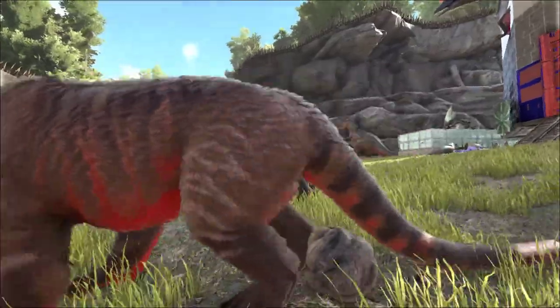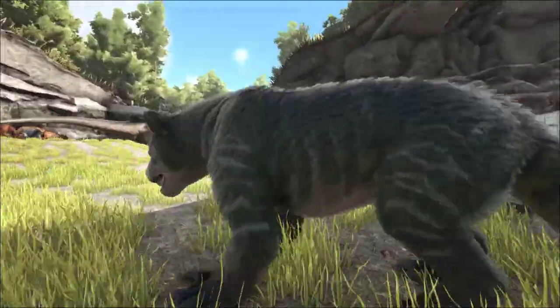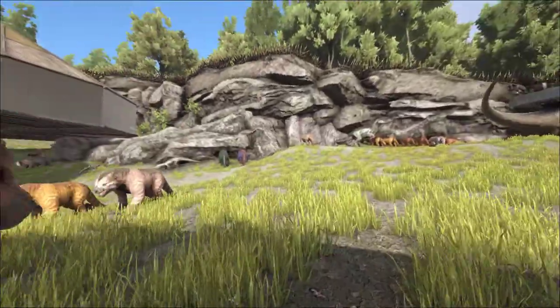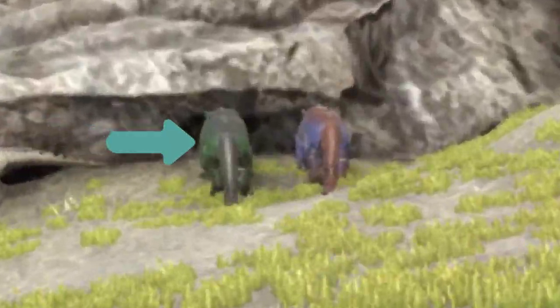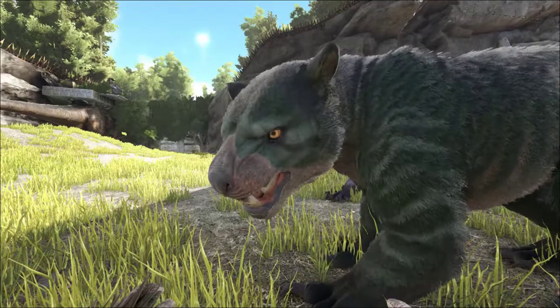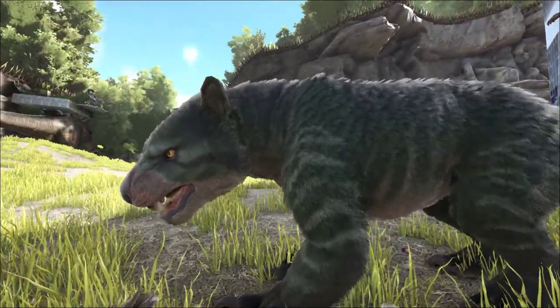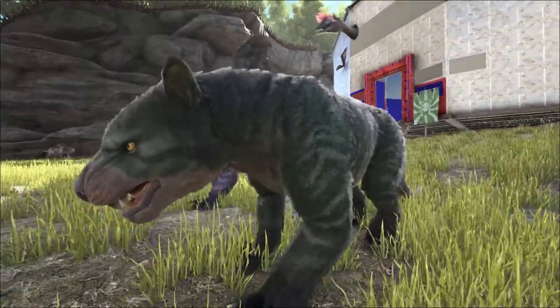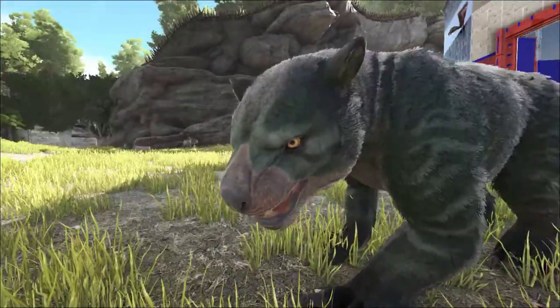Next up we have a lovely dark green body mutation, and actually his twin is sat right over there next to another mutation — you'll see that one in the video as well. That green is really nice.